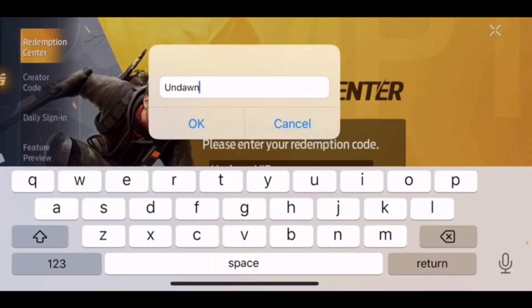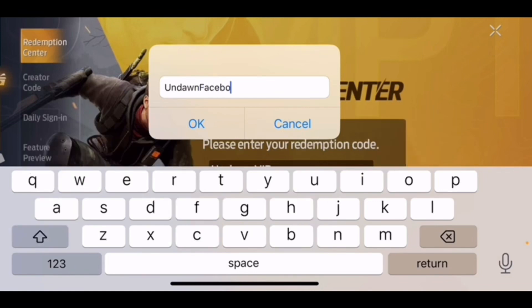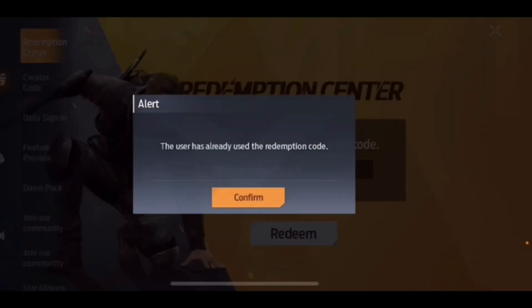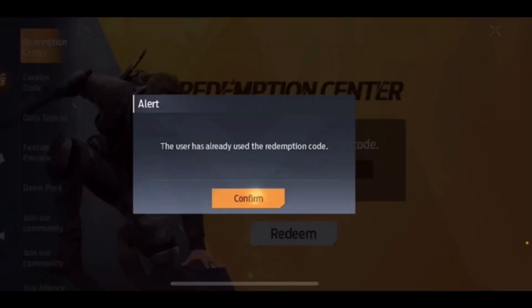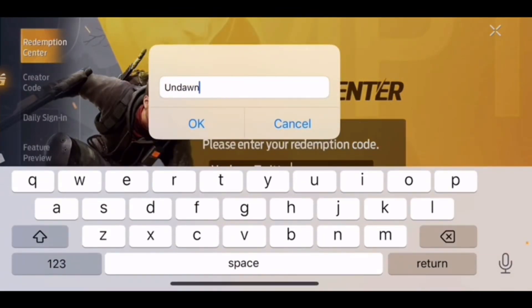The seventh one is UndawnFacebook — capital F, capital U. The eighth one is UndawnTwitter — capital U, capital T. The ninth one is Undawn Discord — capital U, capital D.